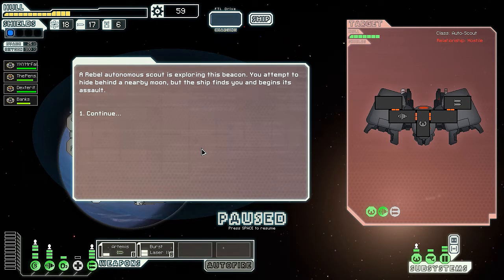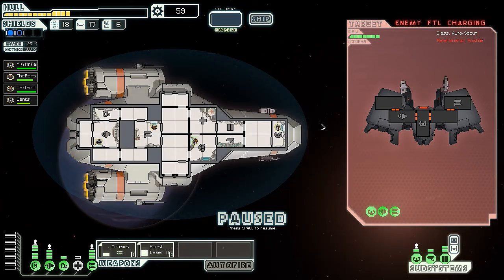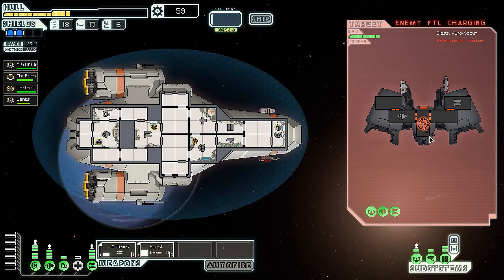A rebel autonomous scout is exploring this beacon. We attempt to hide behind a nearby moon but the ship finds us and begins its assault. They're gonna try to FTL out of here - the ship starts to power up its FTL drive and gets away, no doubt warning the fleet of our position. They have no shields so Artemis isn't too useful right now - we're going straight for their pilot ship because if they get away it'll be a problem.